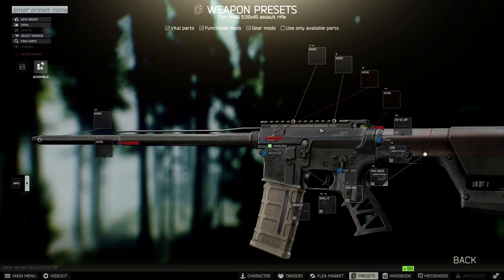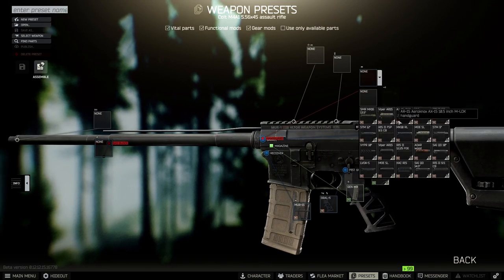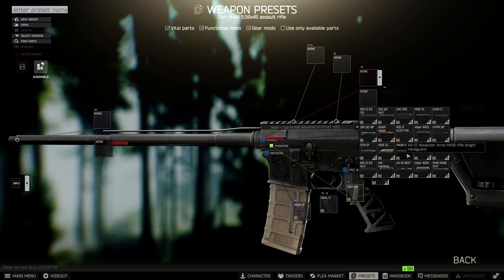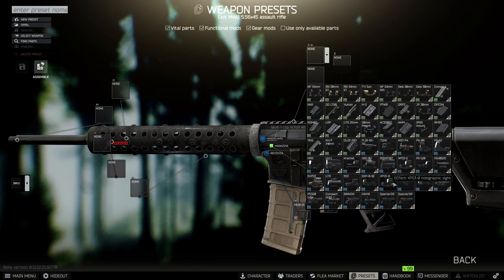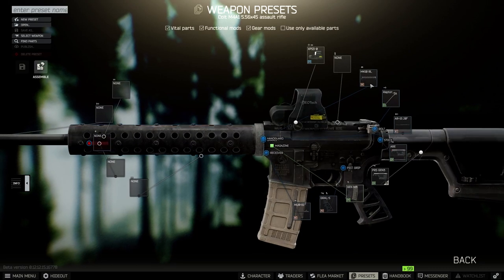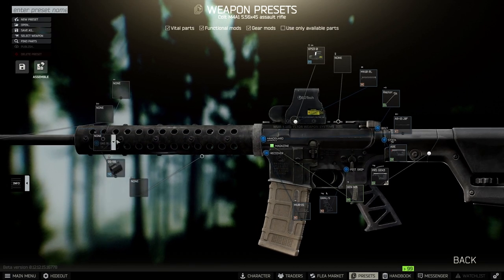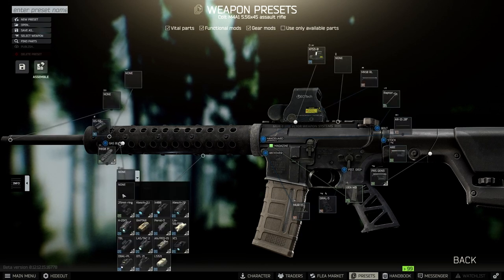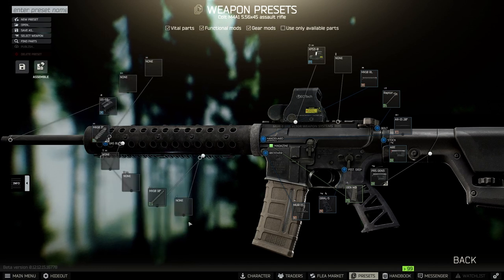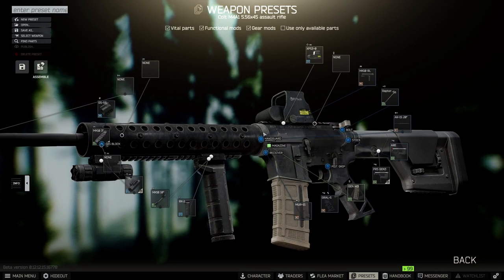We're gonna get a PRS Gen 3 stock. After that we're gonna get a Raptor and any sight or scope you want. Then we're gonna go to the handrails which is the MK RL. We'll put a normal holographic on there, easy to work with. Then we get the gas block - GS 58 gas block, sorry. We're gonna get an MK 10 handrail 10-inch, and then we want the MK 2 on here. Then we put on a laser.